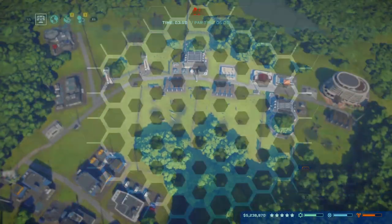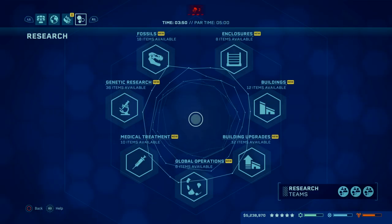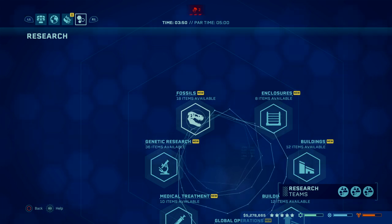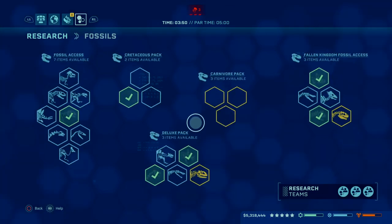Now I'll show you the different researches I selected, because you're not going to need to research everything. In fact, you don't want to research everything because it'll take too much time. The key is minimizing time spent on things you're not going to use. Only go for fossils of the dinosaurs you're actually going to use — you don't have to use the exact ones I used, you can mix it up.